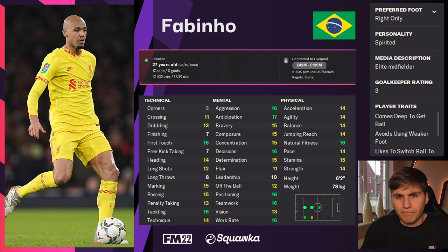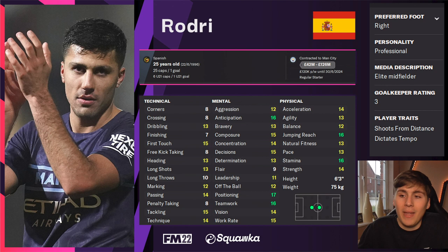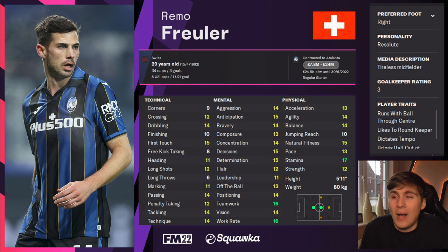Looking at a few more examples and more affordable options: Manchester City's Rodri, while perhaps not quite as technically polished as Fabinho, is mentally very strong and physically good at 25 years of age — any defensive-minded role suits him and the carillero role definitely fits his style. A slightly more affordable option is Remo Freuler of Atalanta, who possesses very similar qualities — arguably more well-rounded technically — with strong mental attributes including teamwork and work rate, plus good stamina.